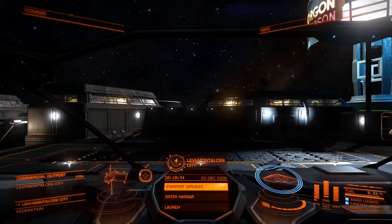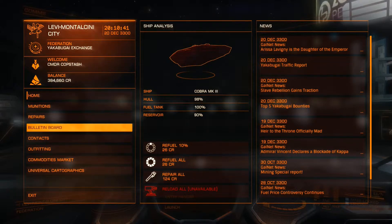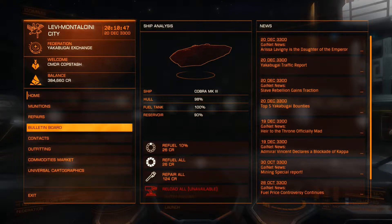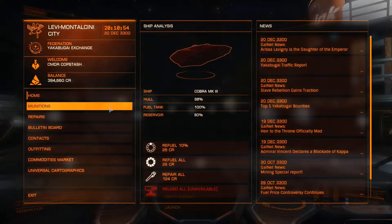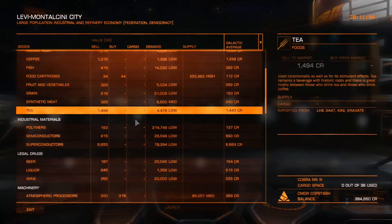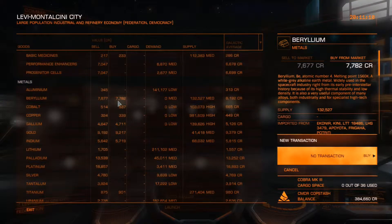So we're in Levi Montecini City and we're going to buy some commodities. We're just going to go over to the commodities. The best thing to buy in this station is beryllium, because everybody needs a beryllium sphere to operate their spaceships. So we're going to buy as much beryllium as I can put in my cargo.